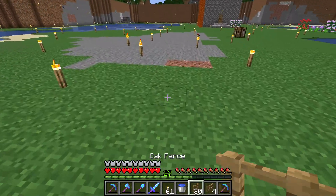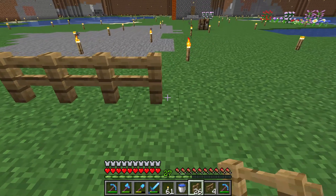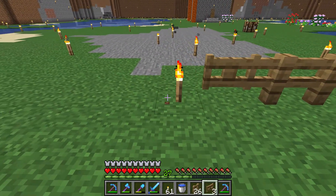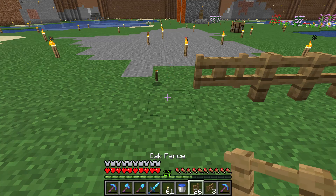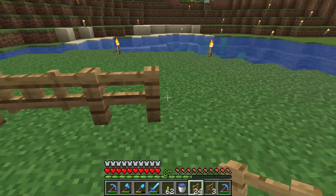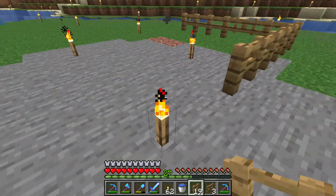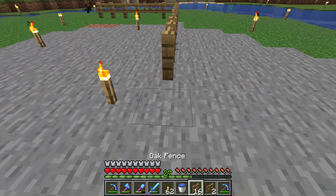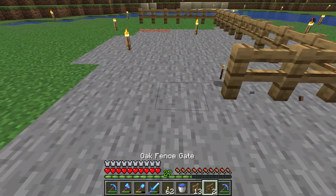First you put the fence, and then you have to put a gate where you want to enter the fenced area. Then you put normal fence again and now you can right-click to open a gate here. So you do a little placing and a fence gate, and do a little more placing here and a fence gate.